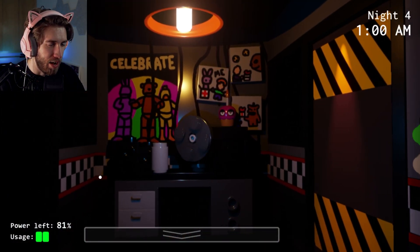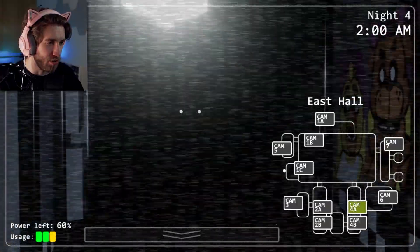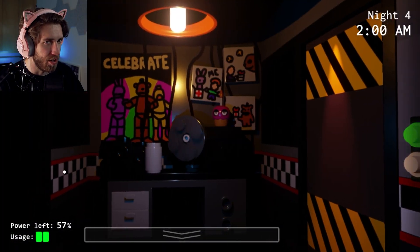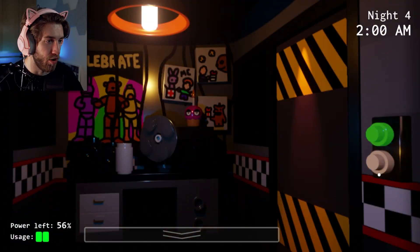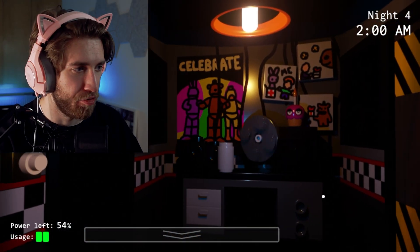There he is — I hear him moving, baby. He's in East Hall. The door's automatically closed. I think Freddy only comes from the right side door — that's what I know from the original game. Yeah, he's right here, I can't open that door. Look at him. You're one freaky boy, Freddy. One freaky boy — I'll give you that.